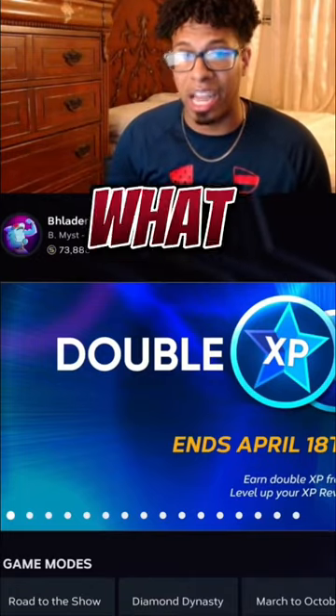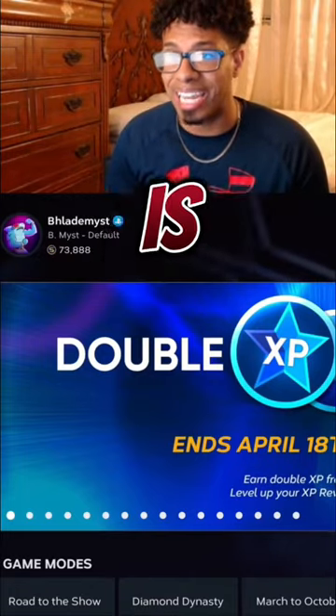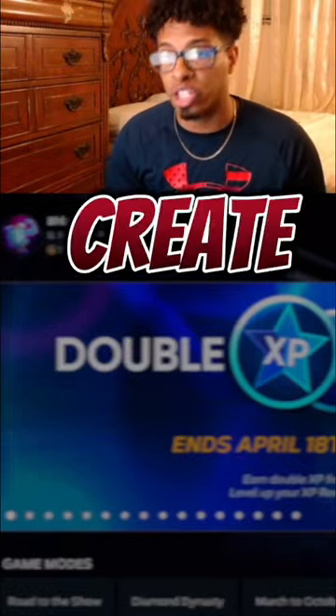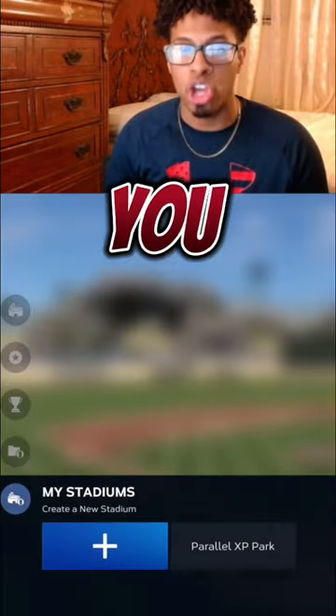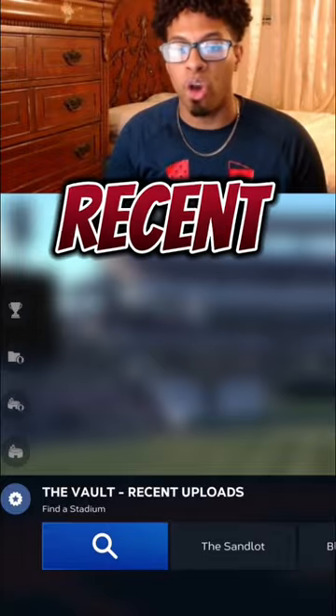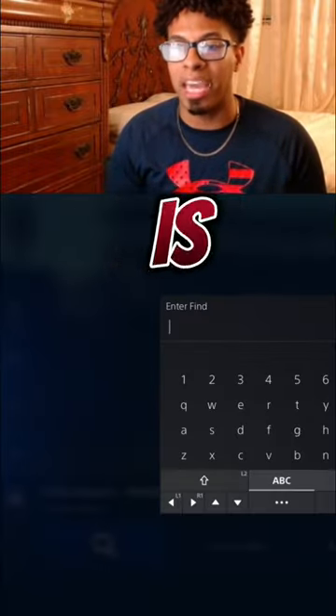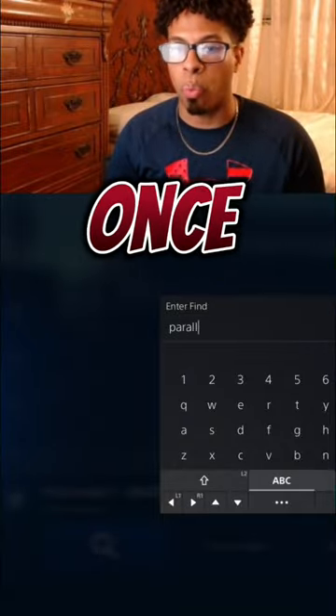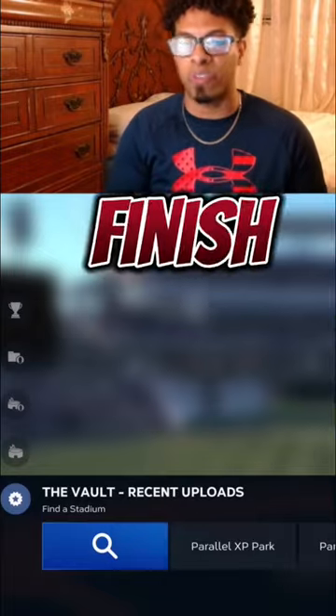If you are on current gen, head on over to where it says Create. Once you click on Create, click on Stadium Creator. At Stadium Creator, scroll up to where it says the Vault, then Recent Uploads. Inside of Recent Uploads, all you're gonna type is 'parallel' — exactly how I type it right here. Once you type 'parallel,' you don't even have to finish it.